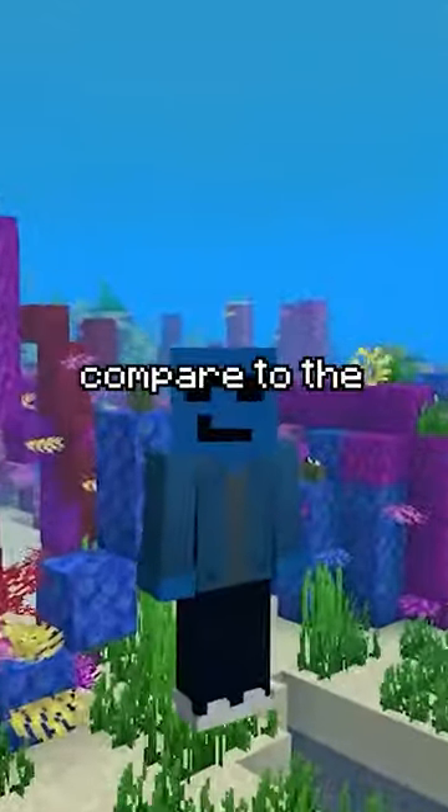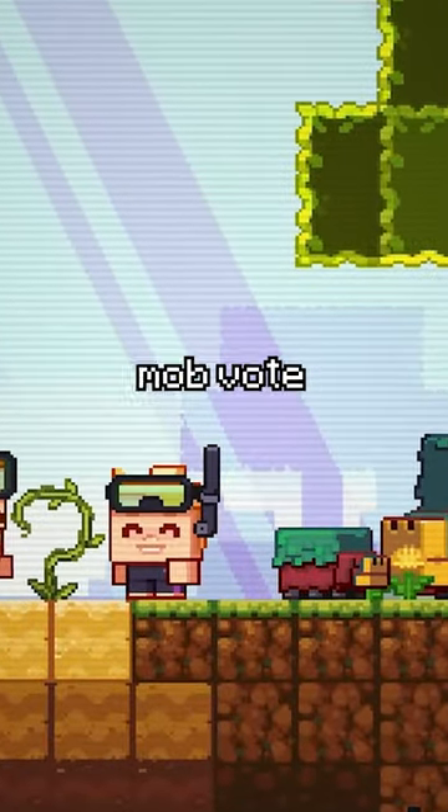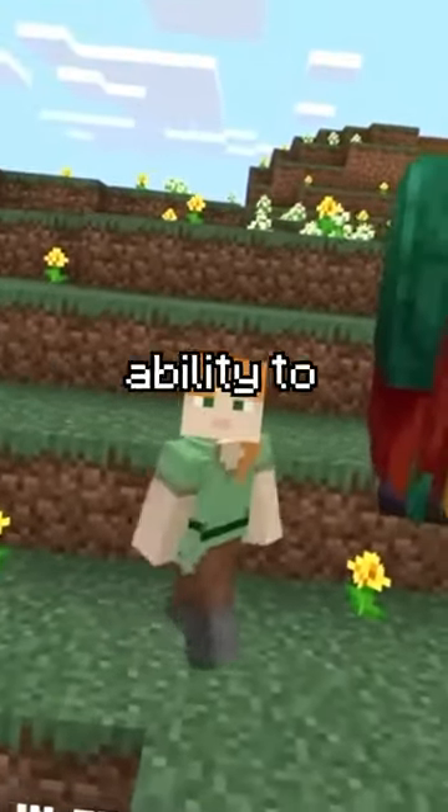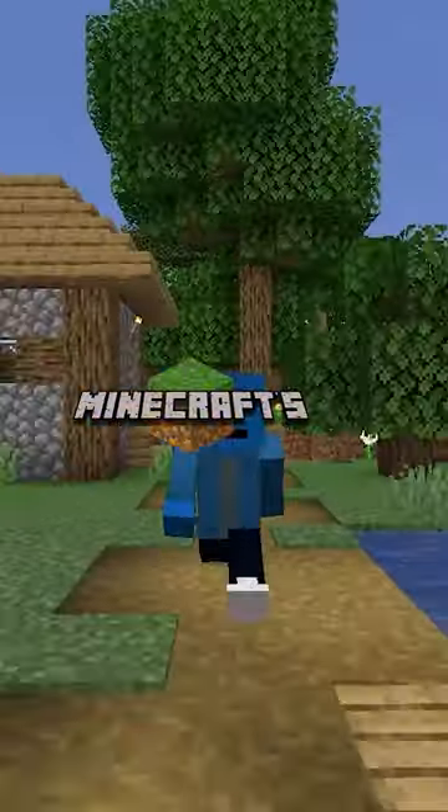However, none of these compared to the greatest suggestion. With the sniffer winning the 2022 mob vote, players have been sending a bunch of feature suggestions, with the most popular ask giving them the ability to sprout flowers from friendship.